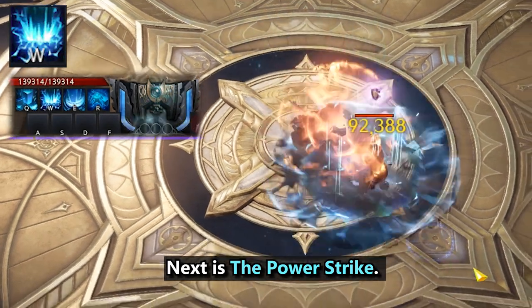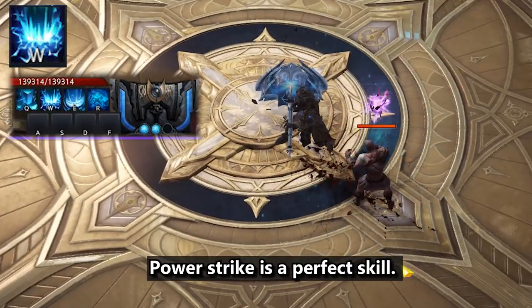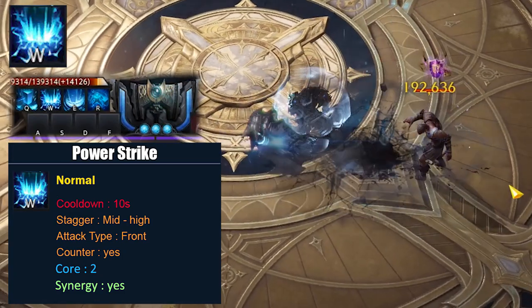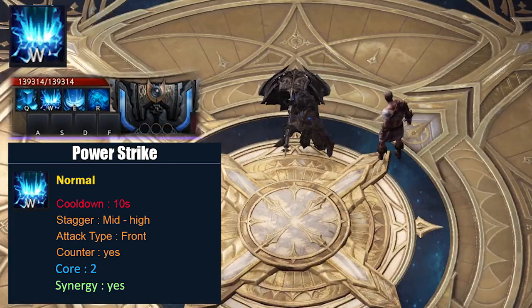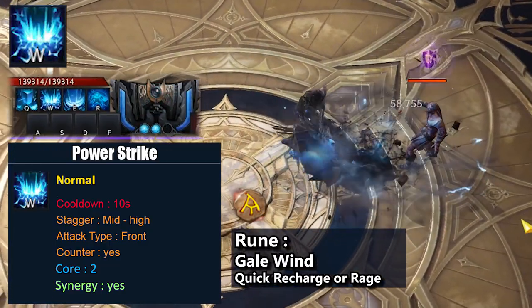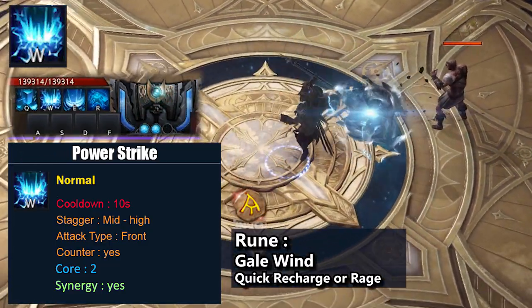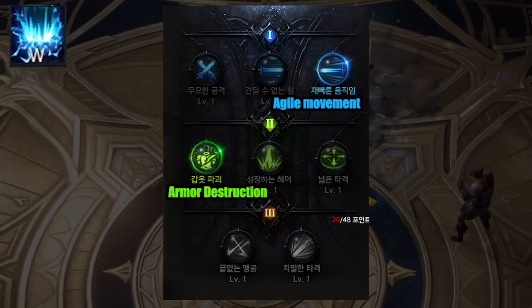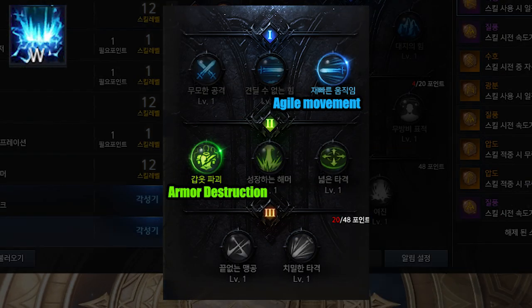Next is the Power Strike. Power Strike is a perfect skill — it can charge 2 cores, has low cooldown, has synergy, and can also counterattack. For the rune, use Gale Wind. If you don't have enough Gale Wind, you can use Quick Recharge or Rage. Use Agile Movement for the first tripod, and Armored Destruction for the second.